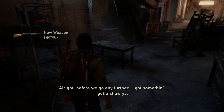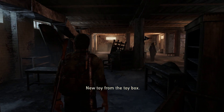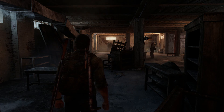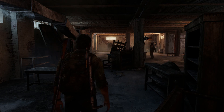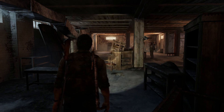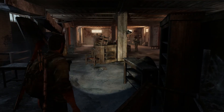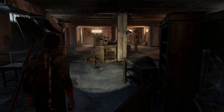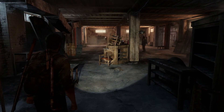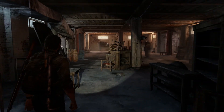What up everybody, Holmes here and welcome back to more The Last of Us Remastered grounded difficulty walkthrough — real walkthrough, not a playthrough. Today we're gonna be taking on the third level of Bill's Town, which is like the fourth or third chapter, I can't remember.